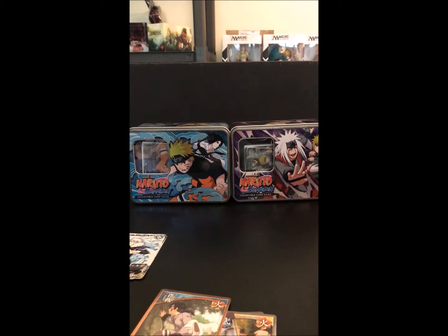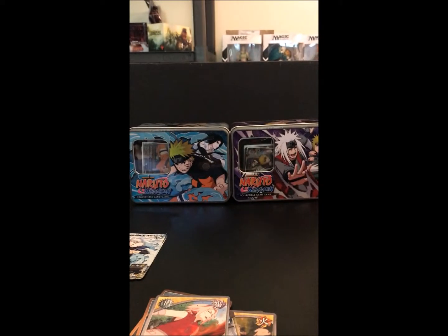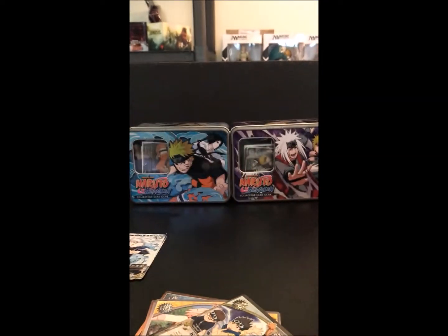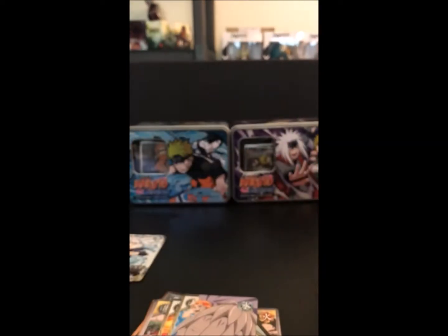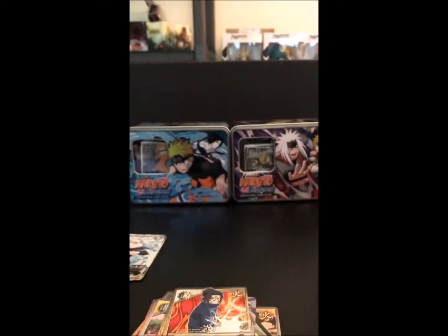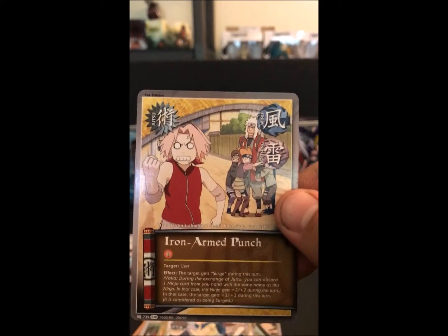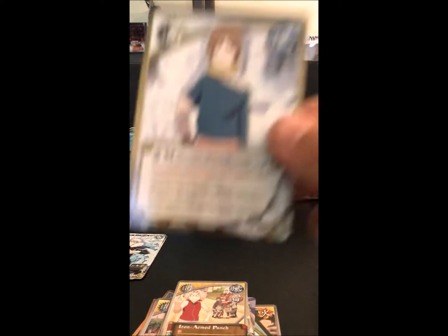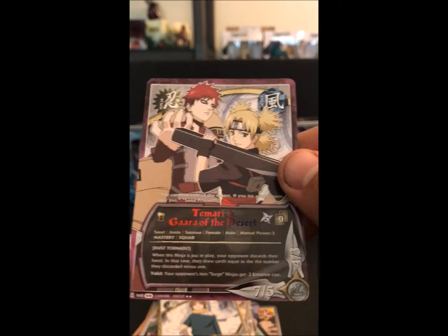We've got our second Fangs of the Snake pack. We've got Sink Dance, Collateral Damage, Foil Konohamaru Ninja Squad, Zetsu, Jugo, Sasuke Uchiha, Konohamaru Ninja Squad, Iron Armed Punch, Matsuri Childhood, and the rare Tamari and Gar of the Desert.